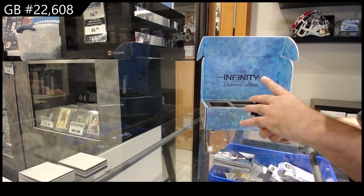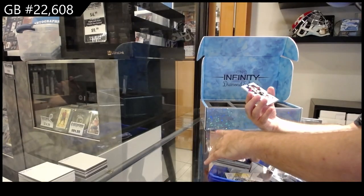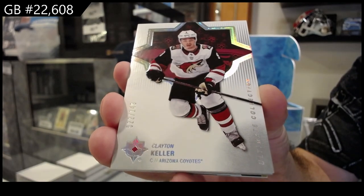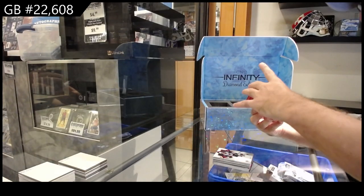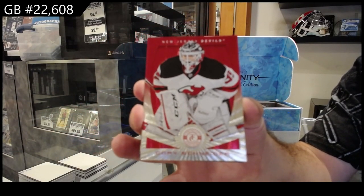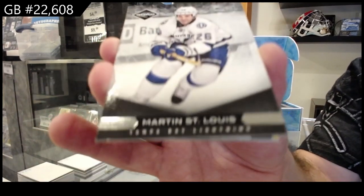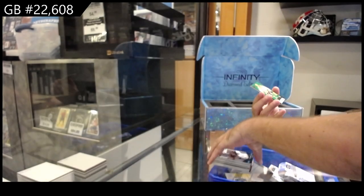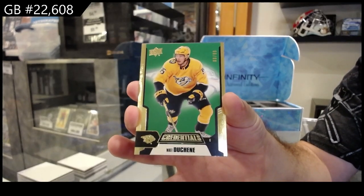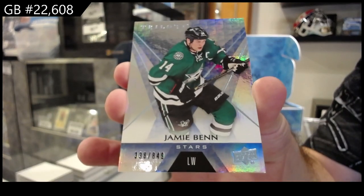Contours number 249 for the Winnipeg Jets — Blake Wheeler. Ultimate base number 249 for the Coyotes of Keller. 149. We've got a totally certified number 100 of Schneider for the Devils. A Martin St. Louis to 299 limited base. Number 299 credentials green of Duchesne for the Preds. And number 849 for Dallas, Jamie Benn. Those are literally just kicker cards added in there guys.